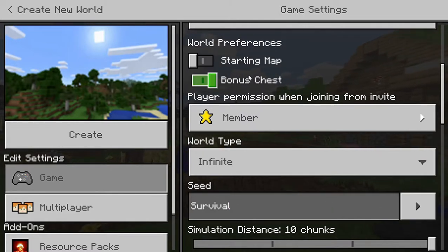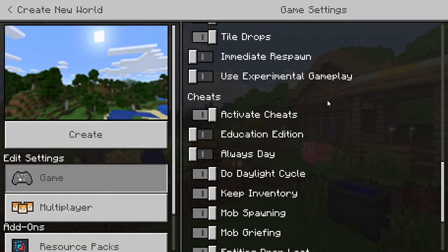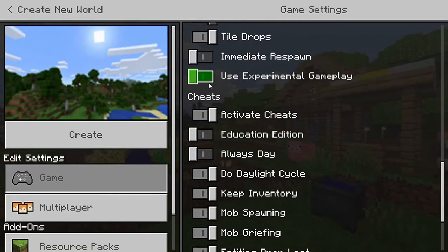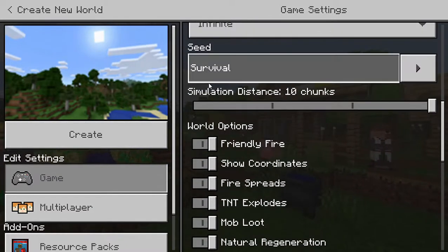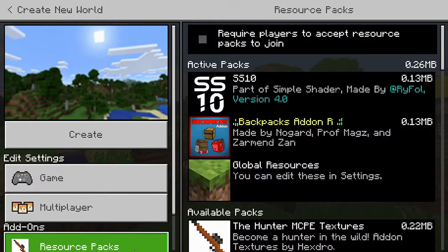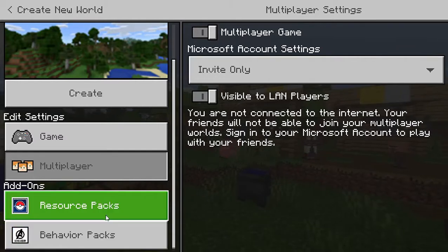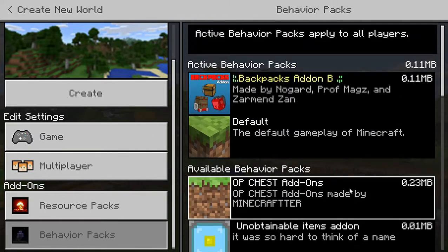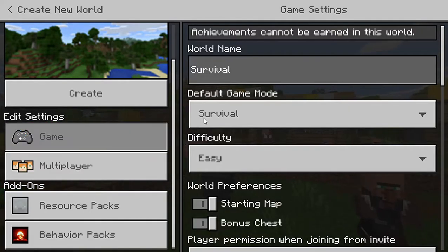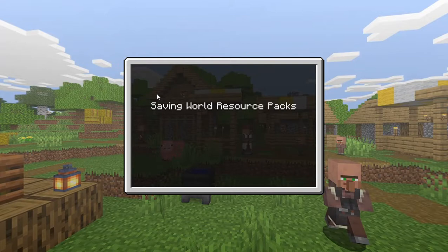Why can't I scroll? Let's turn that back on. I'm pretty sure that's everything - I don't think we need experimental gameplay for anything, and I don't think there's anything important in it. Unless maybe the structure blocks are in it, but we're not going to use those. Multiplayer - I'm going to have it invite only, just in case I want to have someone join me. Okay, let's create it. Let's save the resource packs - we've got the backpack and the Simple Shaders.